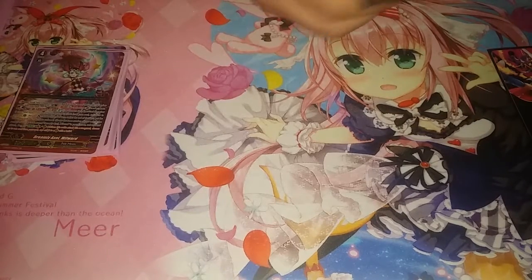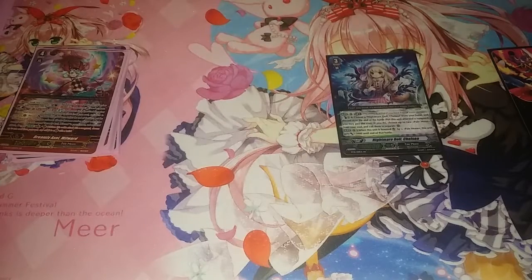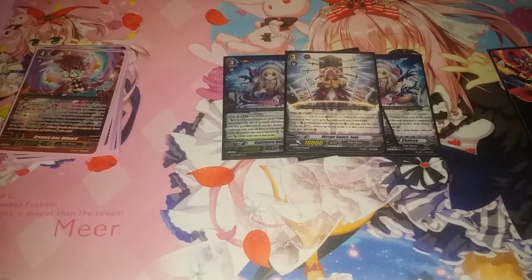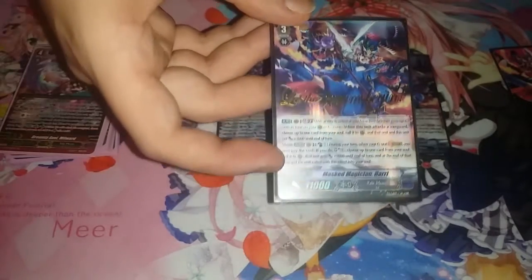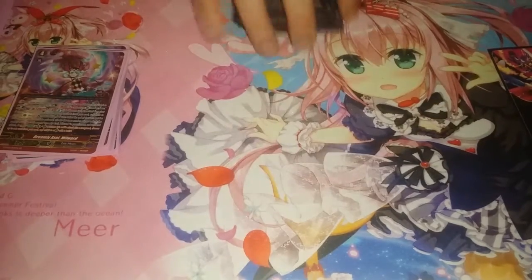We have four Grade 3s — a rather odd selection. Three Nightmare Doll Chelsea, one Mirage Sword Judy, and four Masked Magician Harry. I managed to get a copy of the hot print version, as you can see there — it says 'let the dream begin.' Very nice card, actually my favourite card of the deck, next to the Happiness Collector. And that's the Grade 3s, and the main deck is done.